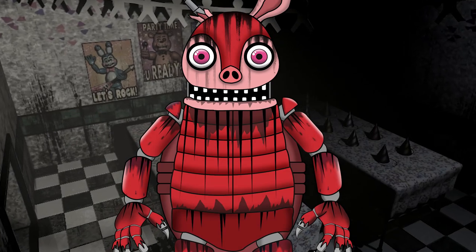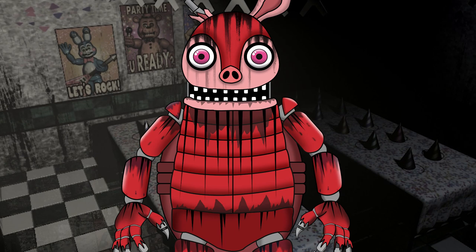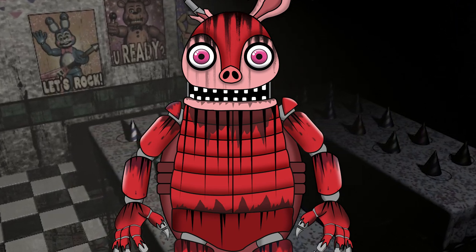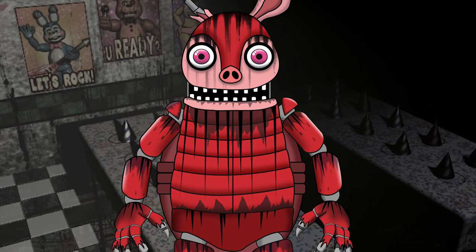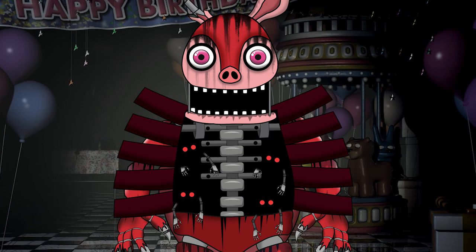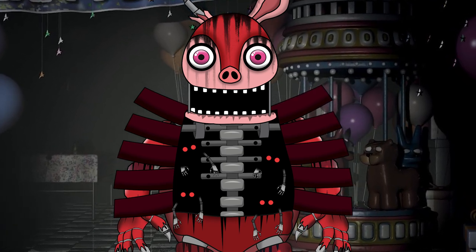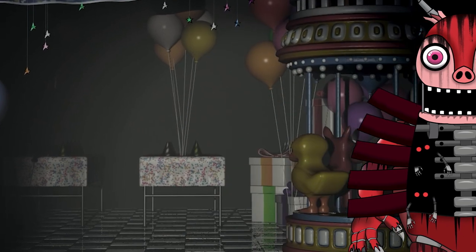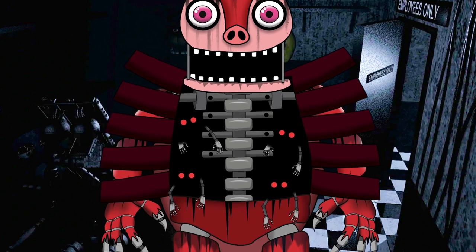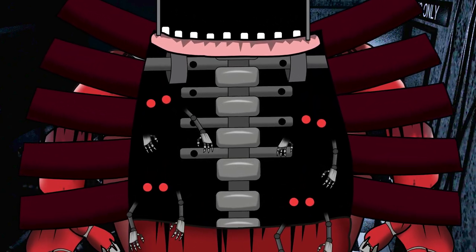When the Pizzeria reopened, Arnie wasn't the same. Whatever resided inside of his body seemed to control him. But these twisted little entities wanted something far greater — they grew tired of Arnie's body and desired something new, something different. So those disturbing little critters would control Arnie and make their way down to the security office. They would wait patiently until the time was right, then seize their chance to take over the Night Guard's body once and for all.